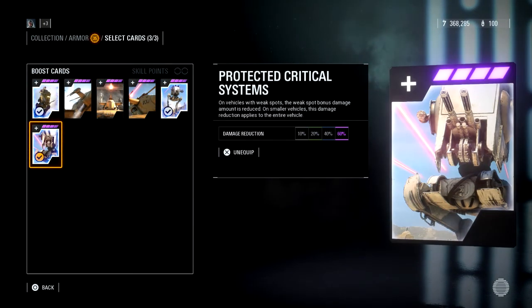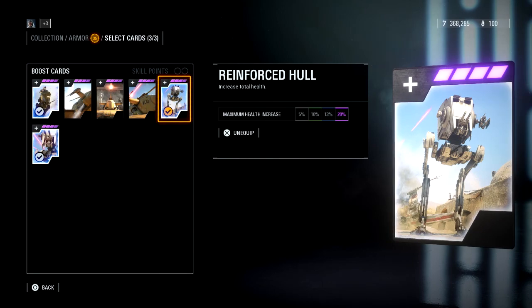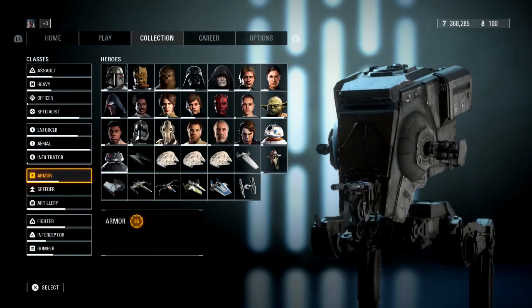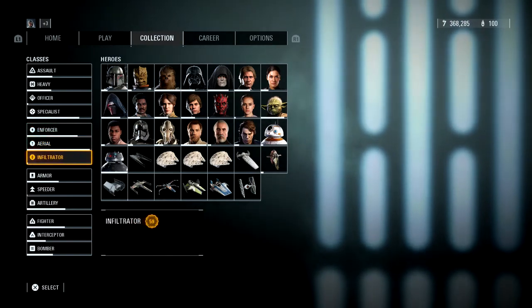My three picks for Armor are still the damage reduction, the auto repair speed increase, and of course the maximum health increase. And that is going to do it for this video — we covered the Enforcer, the Aerial, the Infiltrator, and the Armor.